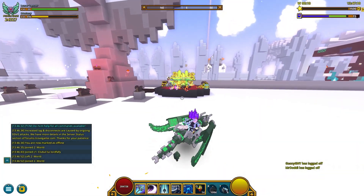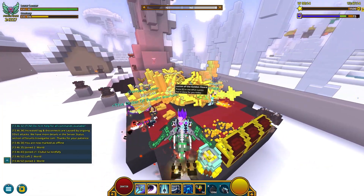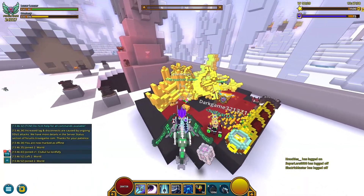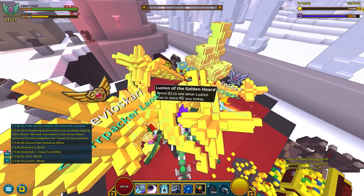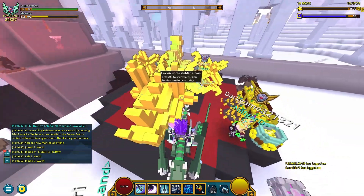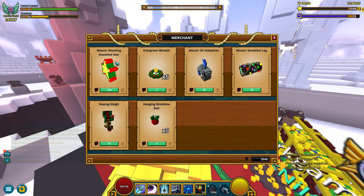What's up guys, welcome back to Zrove. Today I'm gonna show you something — look at this, this is the first time I'm seeing it too. Go to the hub right now and you are gonna encounter this Luxion of the Golden Horde. Apparently this dragon rarely comes into this hub and it sells a bunch of stuff like shooting snowfest or evergreen.